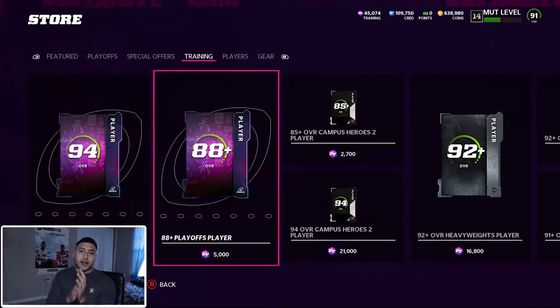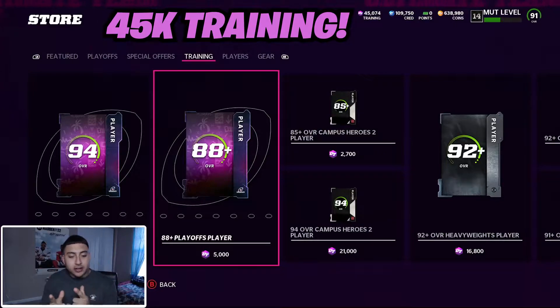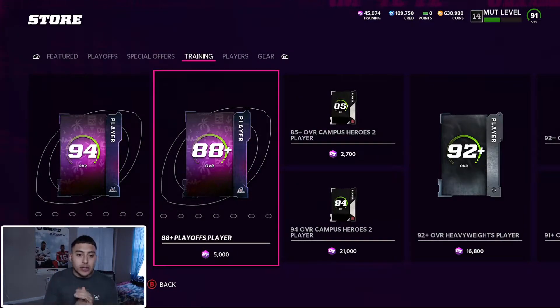You guys can see right here on the screen we have 45k worth of training. It was rumored that you guys could pull LTDs in this re-roll — the 88 plus overall costs 5,000 training, so it's a pretty heavy cost just to pull an 88. But let's open up some of these packs and see if we can pull an LTD. I actually do want to pick up the LTD on my team, but I'm gonna pull him first then go spend the coins.